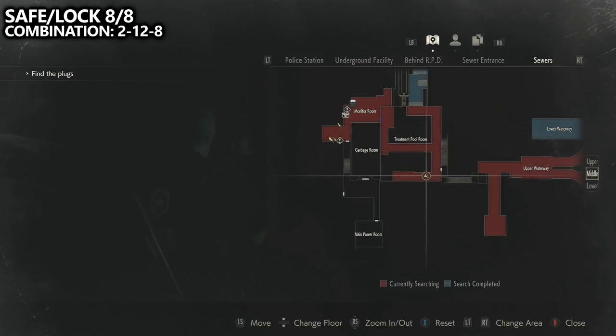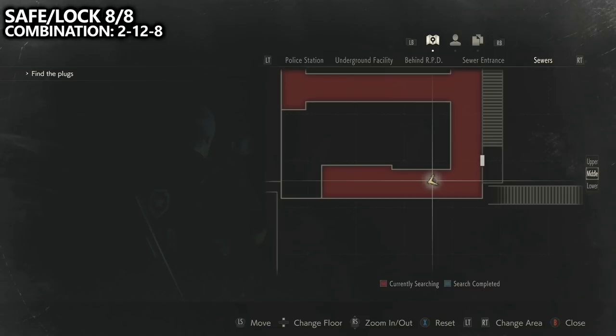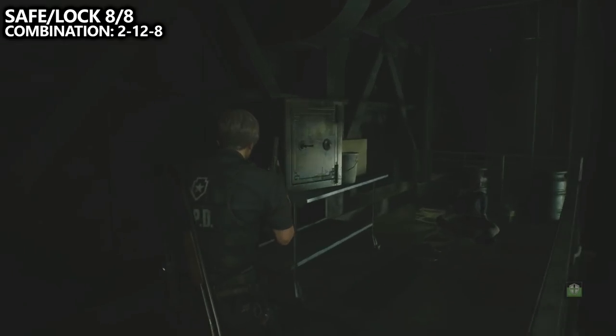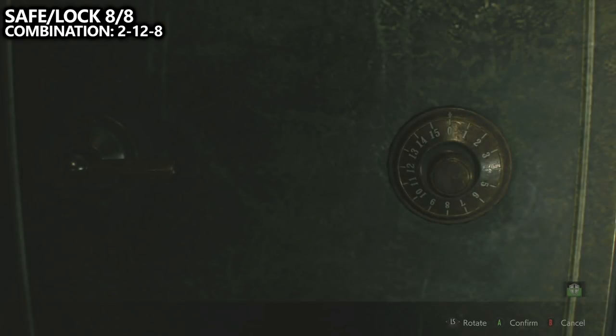Also in the treatment pool room on the opposite side of the cable car, we can find our final safe or lock — number 8 of 8. The combination here is 2, 12, and then 8. Once you open this up, if you've grabbed the 7 before it, you should be able to pop your achievement or trophy and then continue along the game.